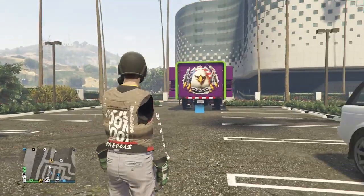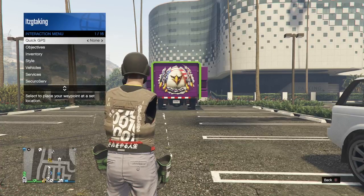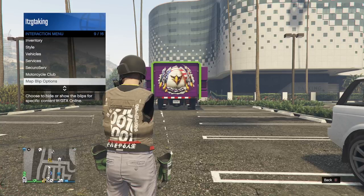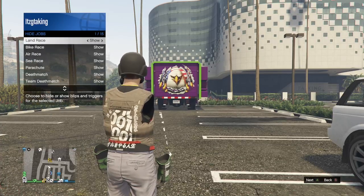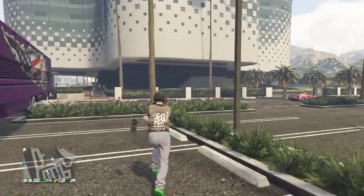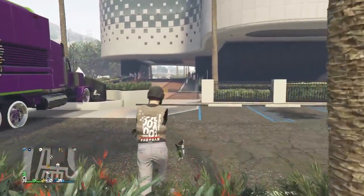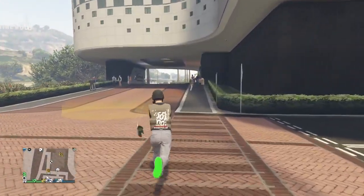When you load back in, if your jobs do not show, just go to your interaction menu, go down to map, blimp options, and go to jobs and set all of your jobs to show. Also, go ahead and smash that like button on this video and join my GTA and Minecraft Discord server — links are in the description. Let's get started into the glitch.